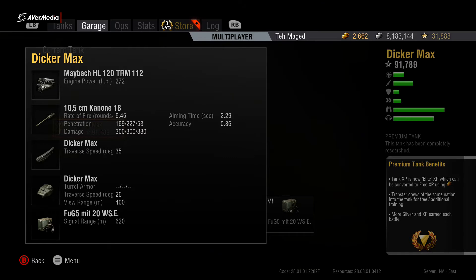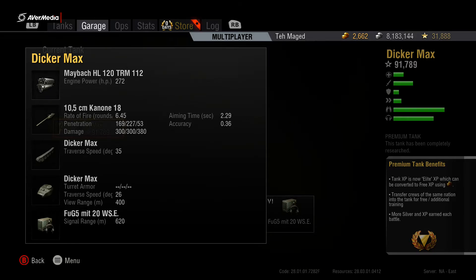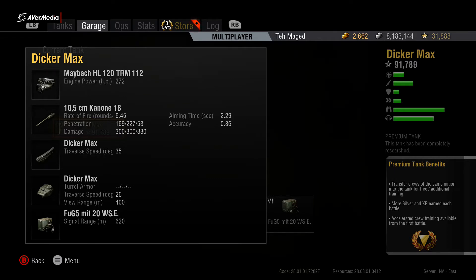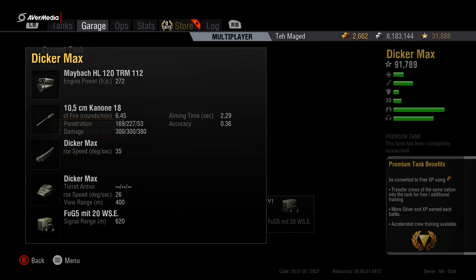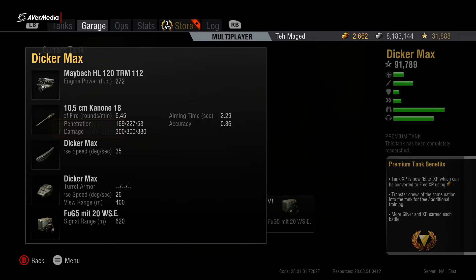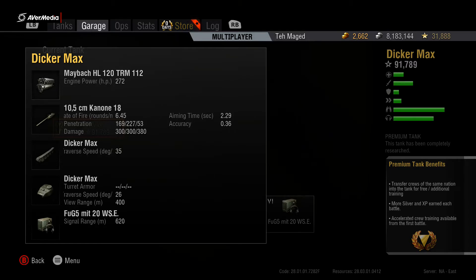Your engine will be 272 horsepower. Your gun will be a 105 millimeter gun. Your rate of fire will be 6.45 rounds a minute. Penetration will be 169 millimeters, and your penetration for premium rounds will be 227 millimeters. Your average alpha damage will be 300. Aiming time will be 2.29 seconds and your accuracy will be 0.36. Your track traverse will be 35, and your traverse speed for your gun will be 26. View range will be 400 and your signal range will be 620.